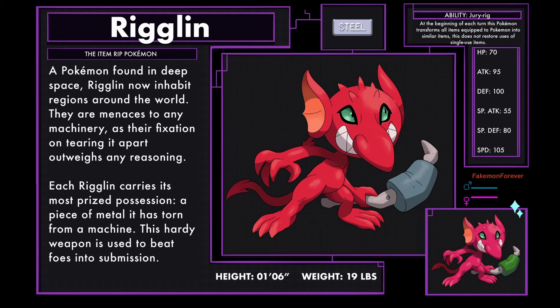Riglin, the item-ripped Pokémon — a Steel type. A Pokémon found in deep space, Riglin now inhabit regions around the world. They are menaces to any machinery, as their fixation on tearing it apart outweighs any reasoning. Each Riglin carries its most prized possession: a piece of metal torn from a machine. This hardy weapon is used to beat foes into submission. Riglin has a new ability called Jury Rig, where at the beginning of each turn this Pokémon transforms all items equipped to Pokémon into similar items. This does not restore uses of single-use items, however.